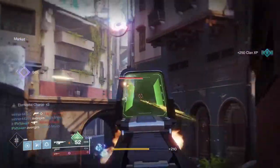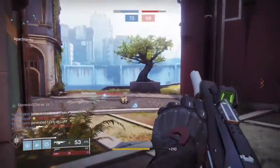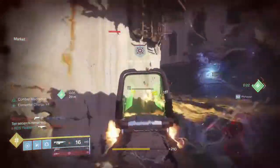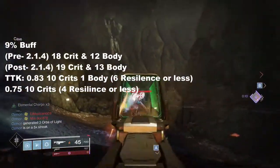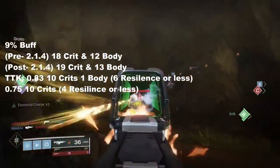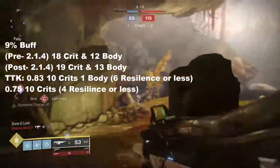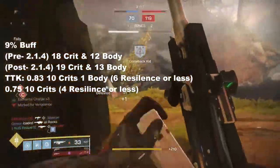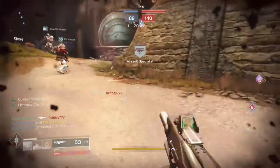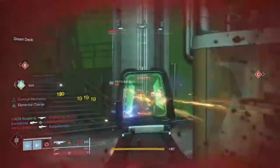For this weapon's damage, it does 19 to the head and 13 to the body, which is really key. Before patch 4.1, the Valakadin only did 18 to the head and 12 to the body, but after a 9% buff it now does 19 to the head and 13 to the body. The TTK before this update was 0.83 seconds at 10 crits, 1 body on 6 resilience or less Guardians. But now it's 0.75 with 10 crits on 4 resilience Guardians or less. The buff has really helped make auto rifles usable against more meta stuff.